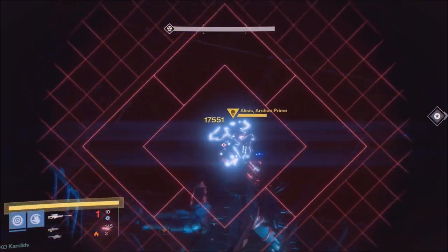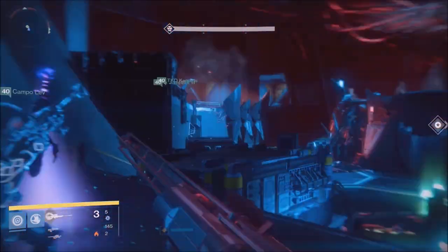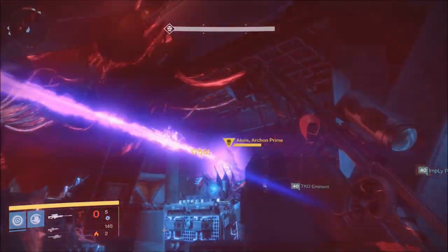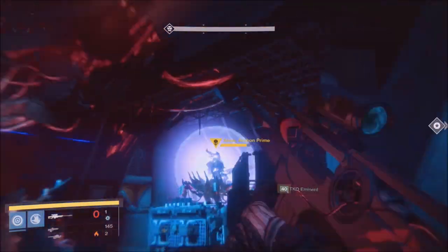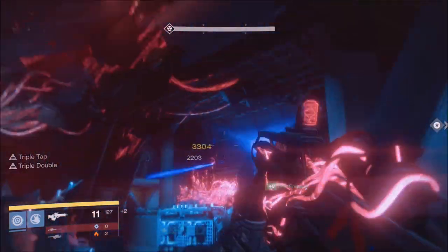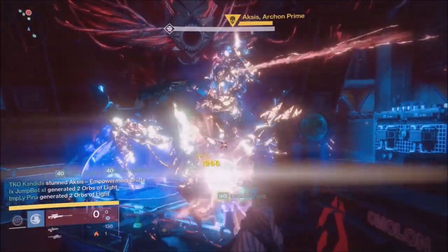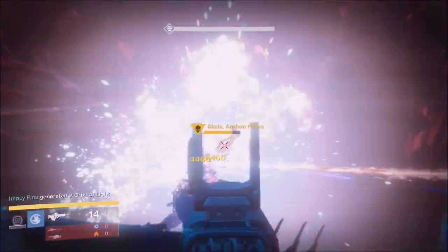Personally I use Gjallarhorns, and on the last phase you can use the cannons for massive DPS as you're seeing. Essentially you want to move together, clear, DPS, and communicate on each side. Let people know when you have the SIVA charge. When Aksis teleports, make sure you're calling it out — for challenge mode, each time Aksis teleports there is a platform not on the side where Aksis teleports, so you need to slam on those SIVA sacrificing platforms on the other two sides to get challenge mode done.